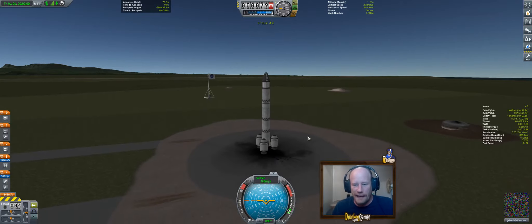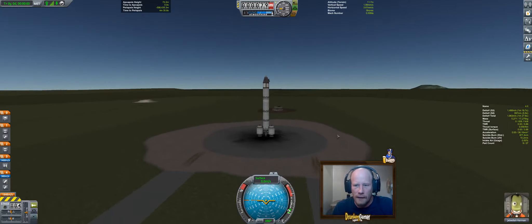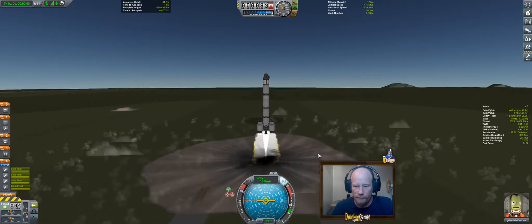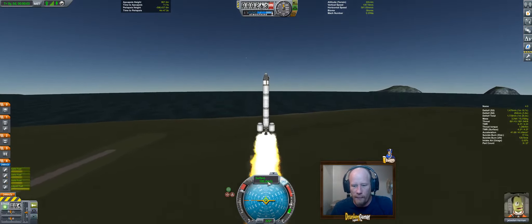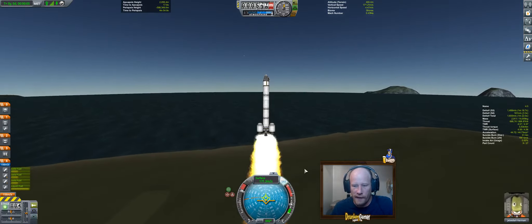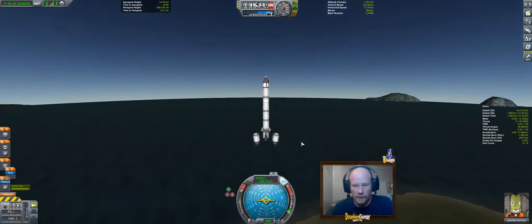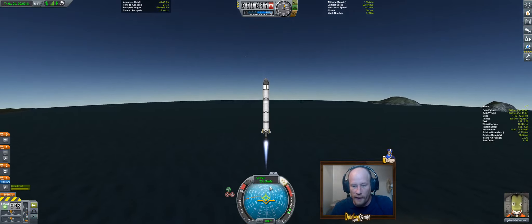We've got a really quick kick to get up with. Let's hit our throttle, toggle SAS, full throttle just for the launch. Three, two, one — boost! Remember, at 100 meters a second let's start kicking her over. We're going to kill our throttle real quick, drop this, and away we go.